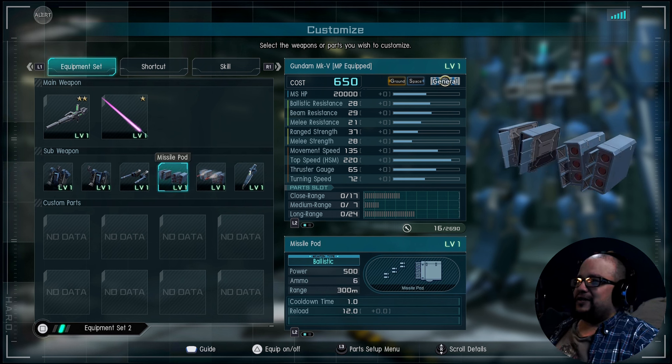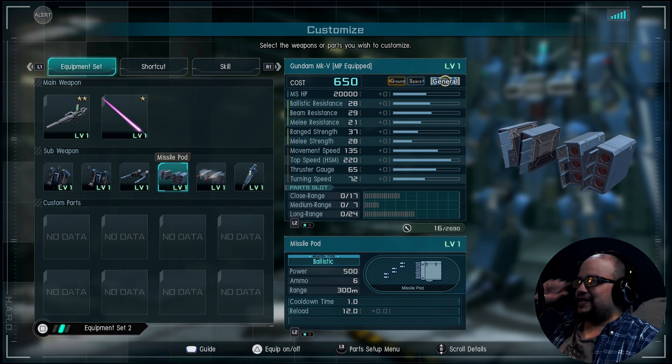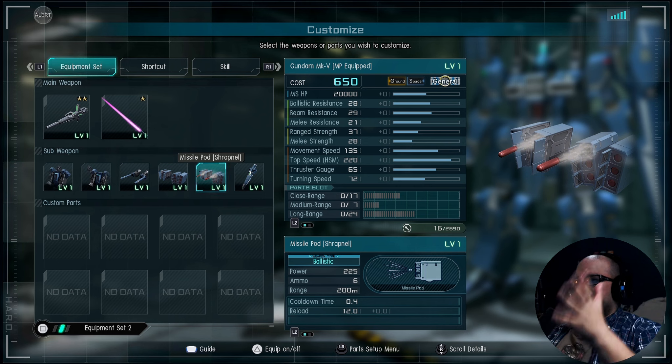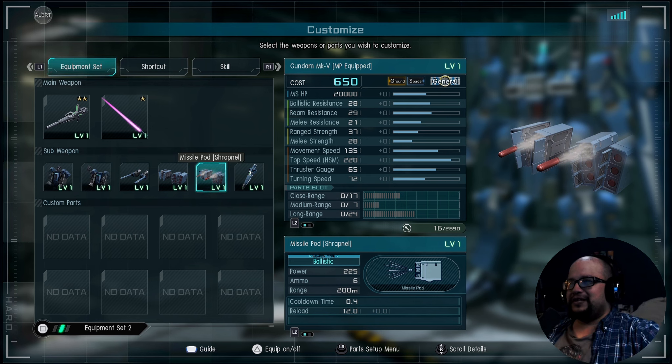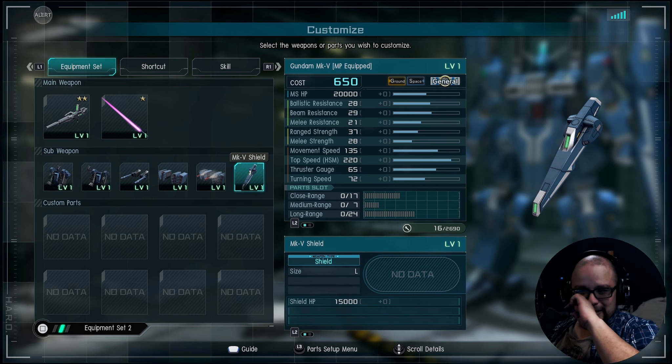We got the Rear Beam Cannons — in this case they actually instant stun, which is amazing. And then of course the Missile Pods themselves. The regular Missile Pod is a full burst that is homing and has a pretty decent chance to accumulate enough for stuns. There's also a slower rate of fire — dumb fire, but with shrapnel. Hit about three of those and you get enough for a stun. And it has this large shield with 15k health on that.